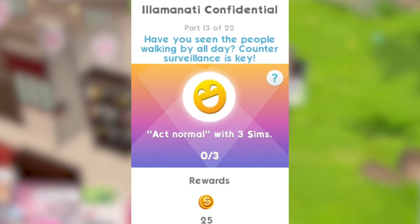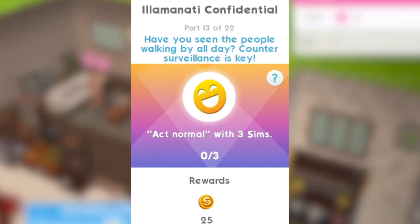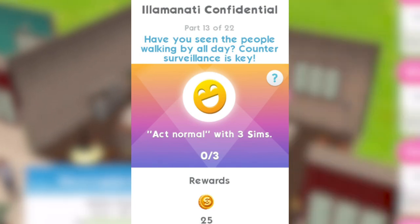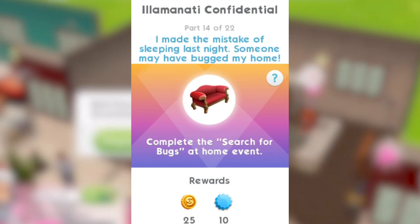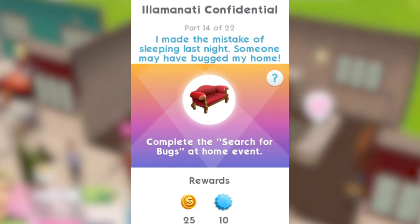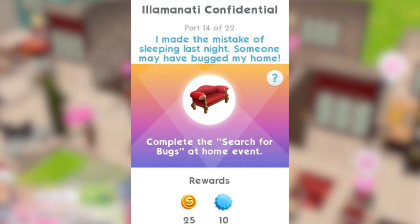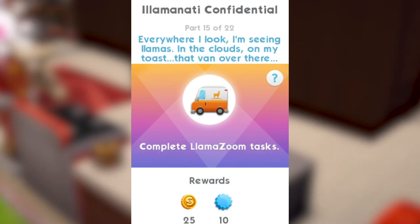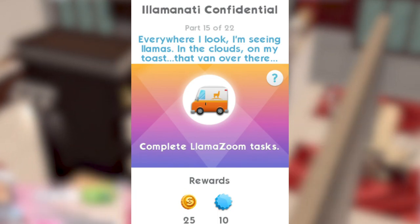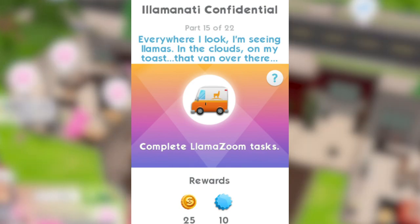Part 13: have you seen the people walking by all day? Counter surveillance is key — act normal with three sims. That is just a click on a sim and it completes instantly. Part 14: I made the mistake of sleeping last night. Someone may have bugged my home — complete the search for bugs at home event. I love this quest, it's awesome. Part 15: everywhere I look, I'm seeing llamas in the clouds, on my toast, that van over there — complete the llama zoom tasks for that.